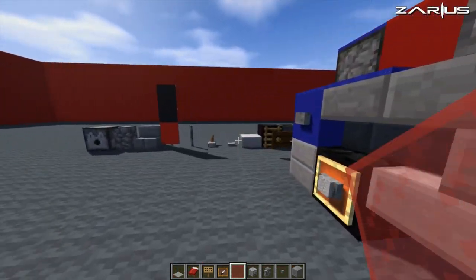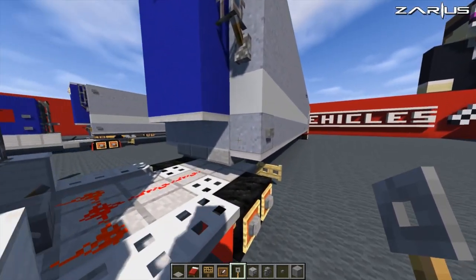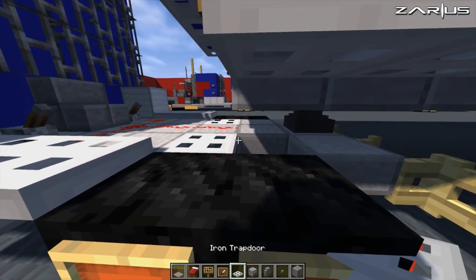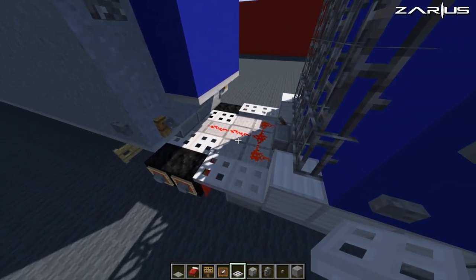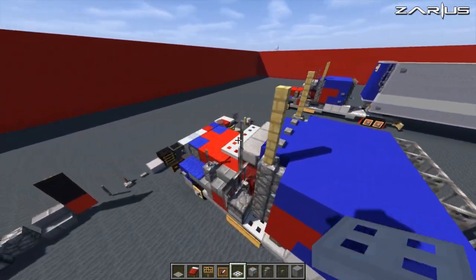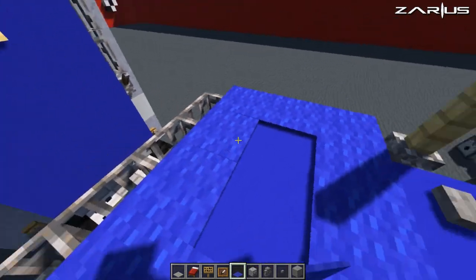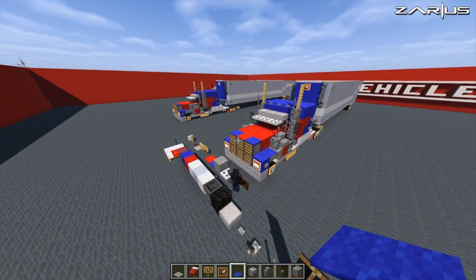Inside here, what we need to go and grab real quick is a tripwire hook. I'm just going to put a tripwire hook down on the corners for any kind of connections. Inside the wheel, we're going to extend that over by another iron trapdoor, like so. I think that is it.